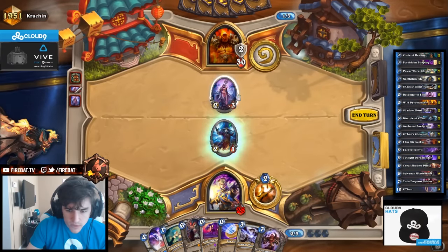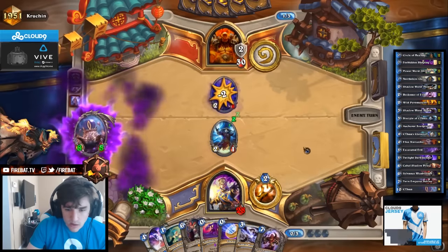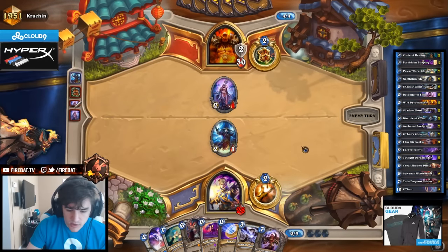Put the damage on that so it can trade for me. Also, if he has Ghoul, his guide dies. I think it's reasonable.